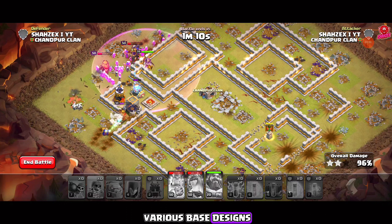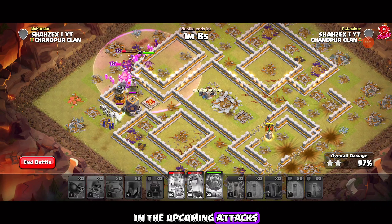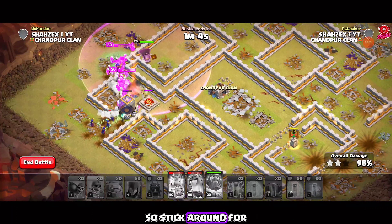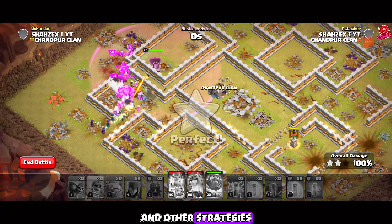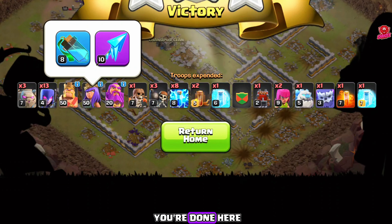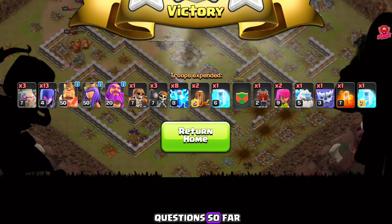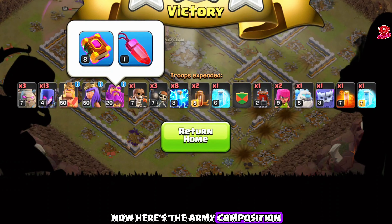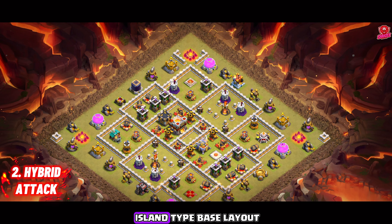Now watch how I secured a triple on this base. First, take down the inferno towers using the zap spells, making sure to deal damage to nearby defenses in the process. With precise spell placement you can weaken or even eliminate key defenses, clearing the path for your main attack force. Don't forget to target nearby defenses if possible, then deploy the troops accordingly.